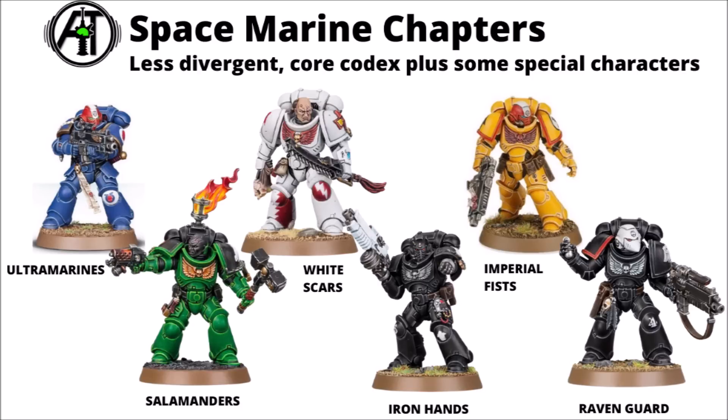Among the less divergent chapters: the Ultramarines on the top left — the poster boys of 40k with Roman themes, striving for tactical balance and codex mastery, with special characters including Marneus Calgar and Primarch Roboute Guilliman. Then the mighty Salamanders who like their meltas and flamers; White Scars favouring bikes and shock assault; the cold calculating Iron Hands with bionics and affinity for vehicles; the stalwart Imperial Fists who like bolter gun lines and epic last stands; and the sneaky Raven Guard enjoying guerrilla warfare, stealth and assassinating enemy commanders. All have at least one special character model, though in 10th edition the main difference is mainly which special character you choose to lead them.